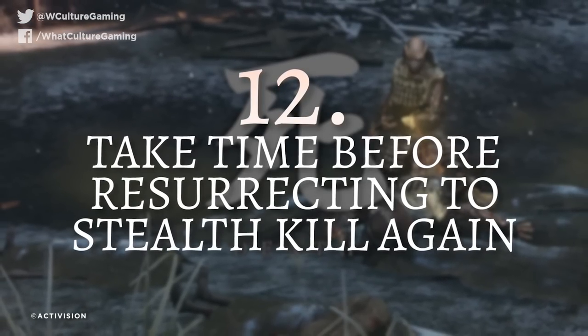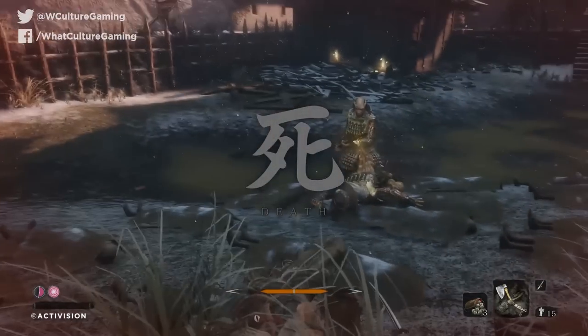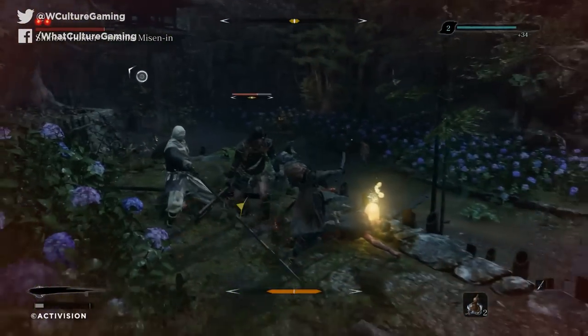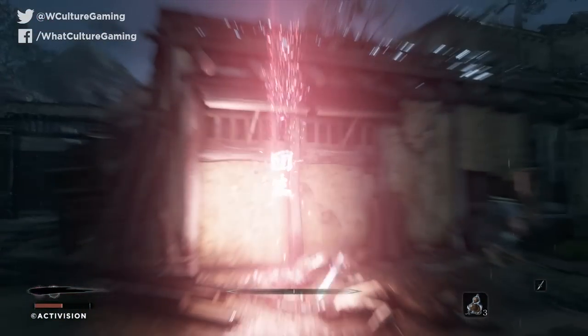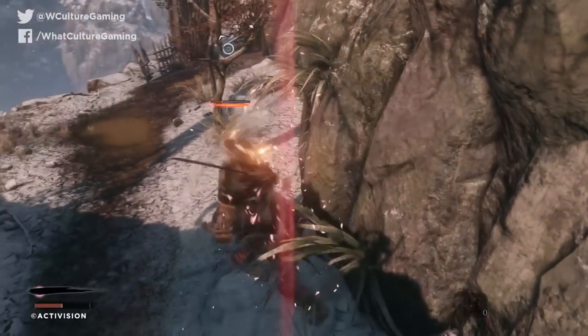Number 12: take time before resurrecting to stealth kill again. Sekiro can come back to life after being bested by a particular enemy or any part of the environment — you can even fall off the side of the map and pop back to life on a nearby outcrop. However, in the throes of rage that accompany getting flattened by an NPC, do not mash the respawn button. Doing so will spring you back to life right when enemies are still on alert and you can get caught in the next blade swing. Instead, take your time, rotate the camera, see where enemies have retreated to, wait it out, and you can stealth kill that annoying enemy instantly.